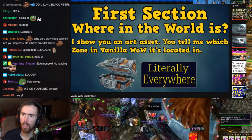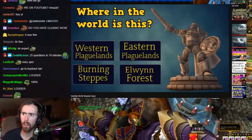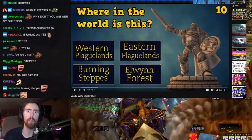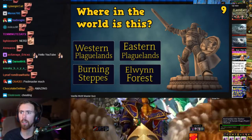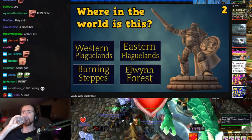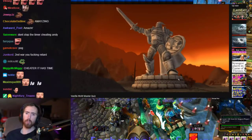The first section is 'Where in the World.' I'll show you an art asset in the game, and you tell me which zone in Vanilla WoW it's located in. Where in the world is this statue? It's in Burning Steppes — a statue of Anduin Lothar commemorating his fight against Blackhand in the First War. Is it Western Plaguelands, Eastern Plaguelands, Burning Steppes, or Elwyn Forest? It's located in the middle of the Burning Steppes.